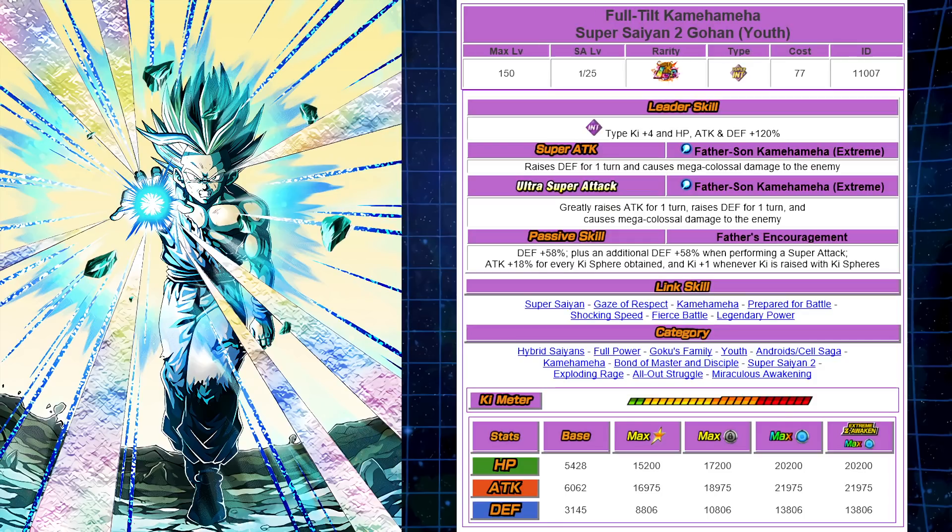Now on top of that, where's the attack? Well, this was the really, really hard-hitting original nuker that you wanted on your team — just to transform all the orbs and boom, you'd nuke. You end up getting pretty much the same benefit there: 18% per Ki sphere obtained. I'm actually trying to think what the change was — it felt like the 18 is the same.